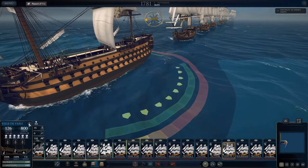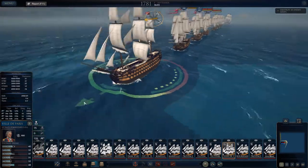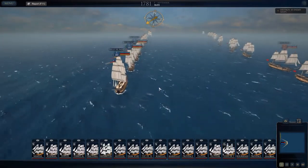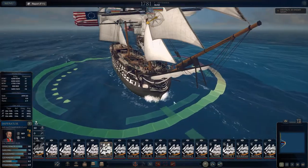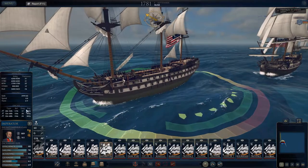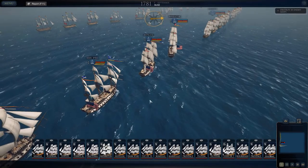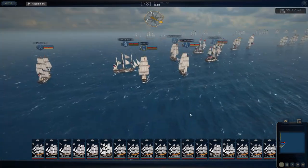That is beautiful. Look at all those guns. Oh my goodness. That's something with firepower right there. I want that. This is my biggest ship — the Imperator. It's got 90 guns. 90 guns of pure, angry American fury, baby. Honestly, I probably should have named it the Freedoms. What's going on here? Why are all my ships turning?